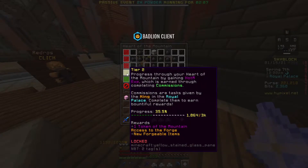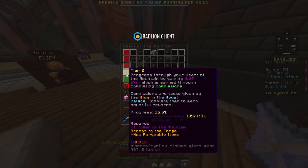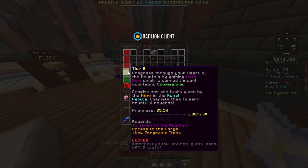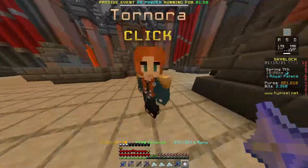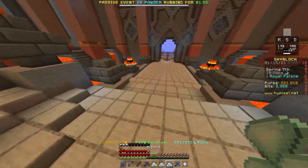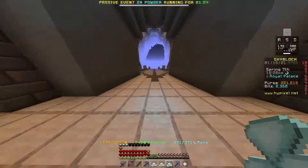As you can see, that didn't really make much of a dent — I'm only about one third of the way to tier two. So you can tier up and get new upgrades; right now I can only get the mining speed upgrade. We're gonna go check out the forge next, which is something I haven't even unlocked yet, but it's where you can upgrade some stuff.